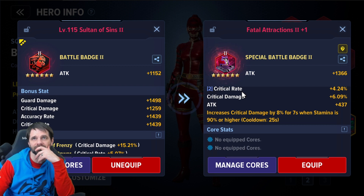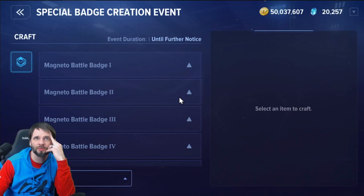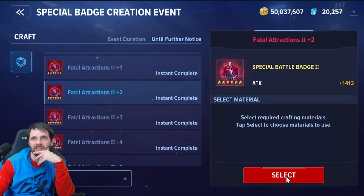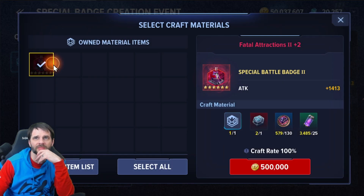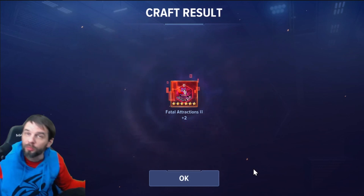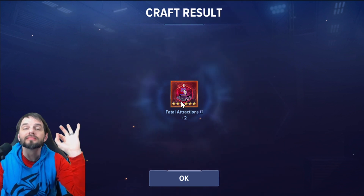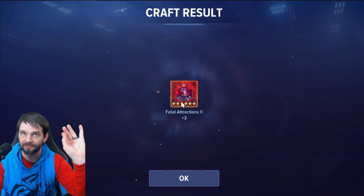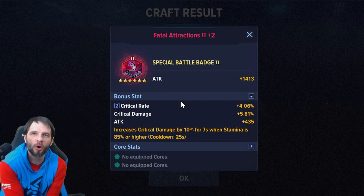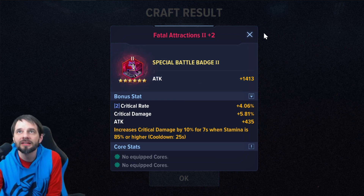Next will probably be two yellows — that's what I'm expecting. We're sticking with badge two. We're in bed with badge two right now. Alright... two green cores! You did me right! That is getting equipped for sure. Stop right there, do not do anything more at all.